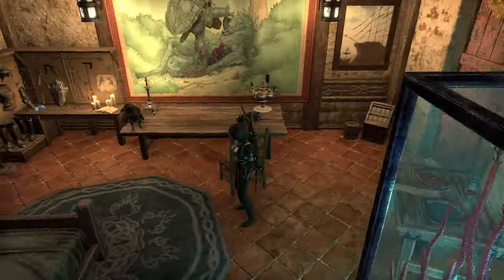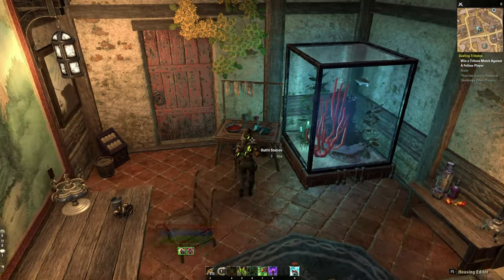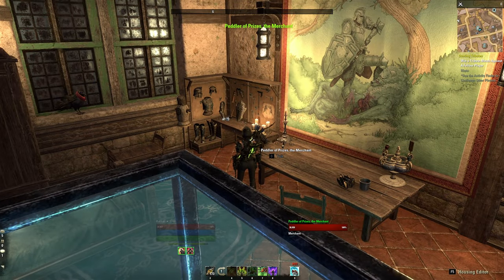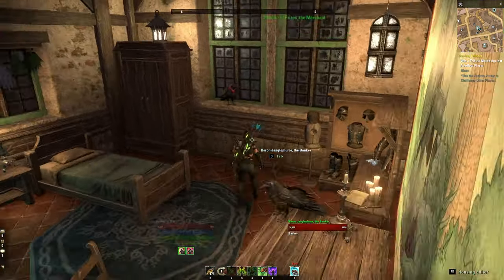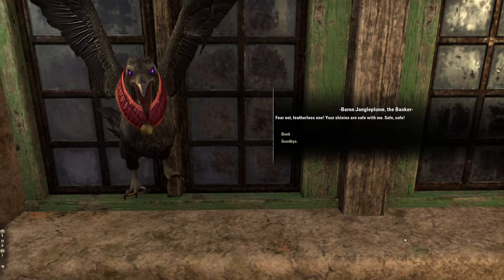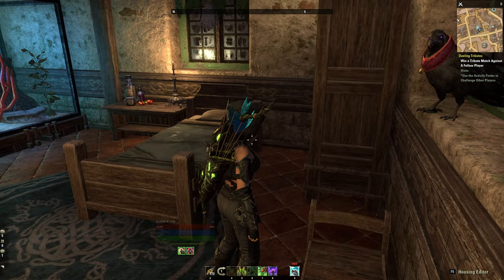I went through and made sure that all of my utilities are still functional. Working outfit station here if I need to change my look. We've got the peddler of prizes right here if you have more shinies than you know what to do with. A working armory station, of course. The banker up here on the windowsill — 'Fear not, featherless one, your shinies are safe with me!' Love these guys.